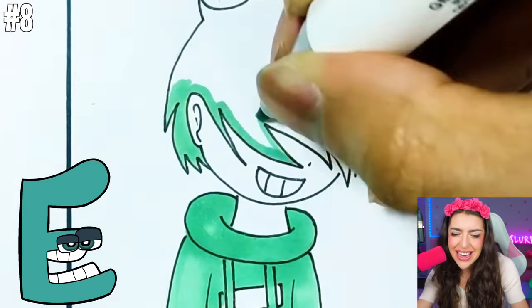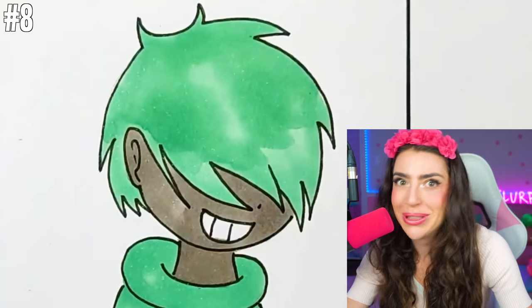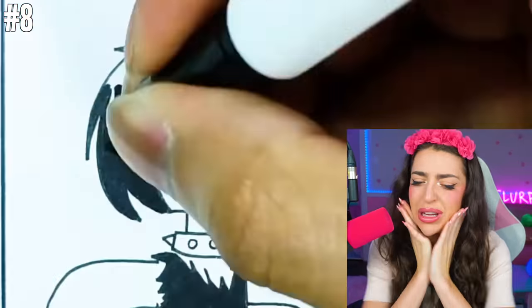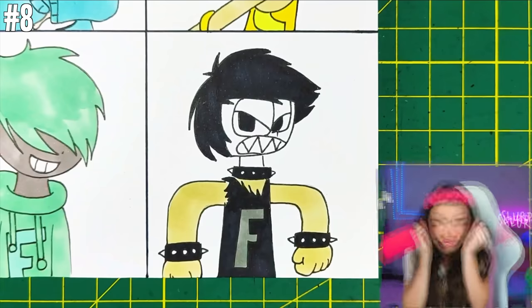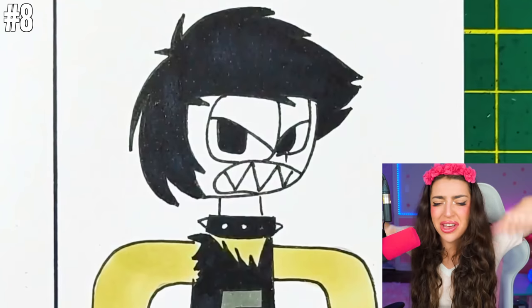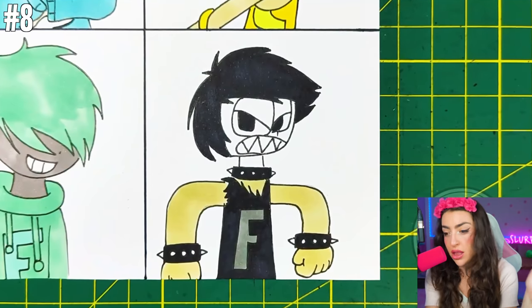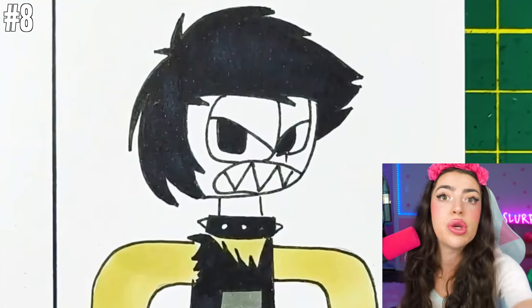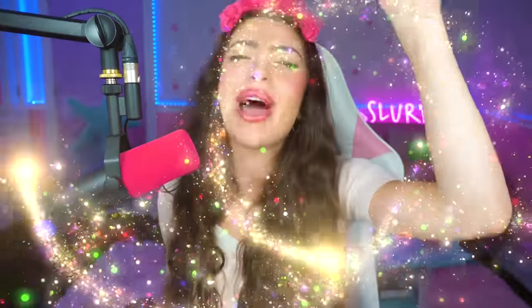Next up, we got E! He has such long hair it's covering his whole face — he's looking very mysterious! And last up, we got the letter F. F is so mad-looking and angry, and I don't like it! What do you think he's so mad at, family? Maybe he's mad at the fact that he's a letter, not a real human! I'll tell you a secret — maybe try not being so angry all the time, and a magical fairy godmother might come over and turn you into a real boy!